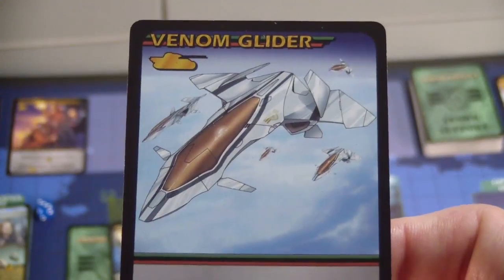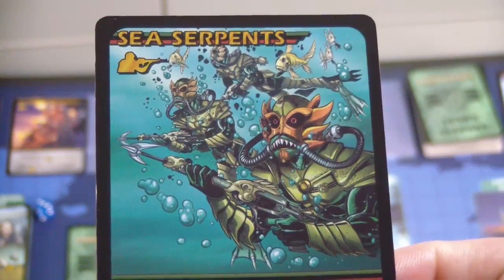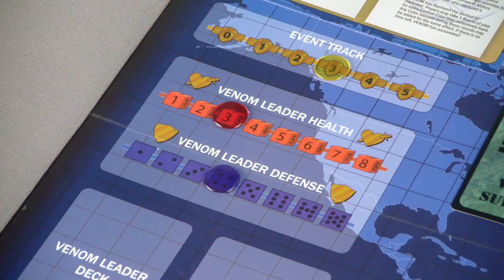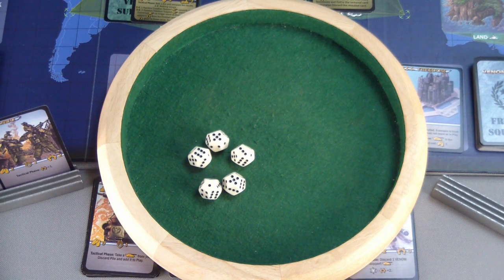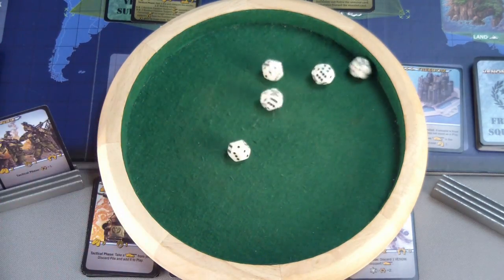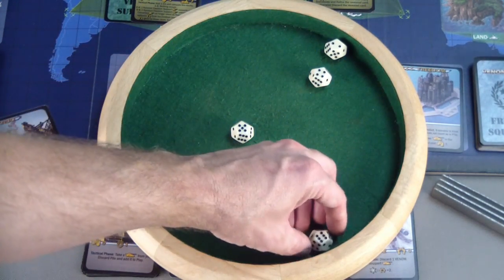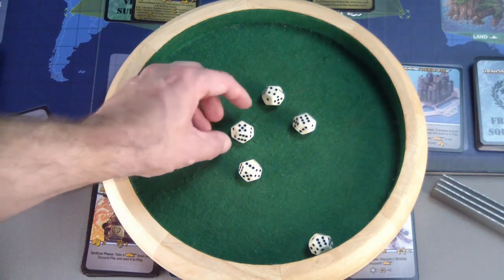Next we have Wasps - they'll be discarded. Then the Venom Glider - discarded. And Sea Serpents - also discarded. We apply the Venom Scourges ability to lower the combat leader's value by one, leaving us with five dice. We need three successes against Toxin with a defense of four. This should not be a difficult win thanks to all our support cards - we add plus two to the rolled value of all combat dice. Rolling: a one becomes a three, three to five, six - that's actually an eight. The four is a six, and the two is a four.